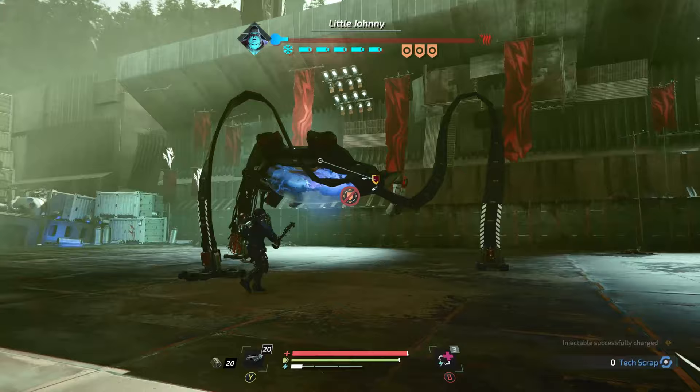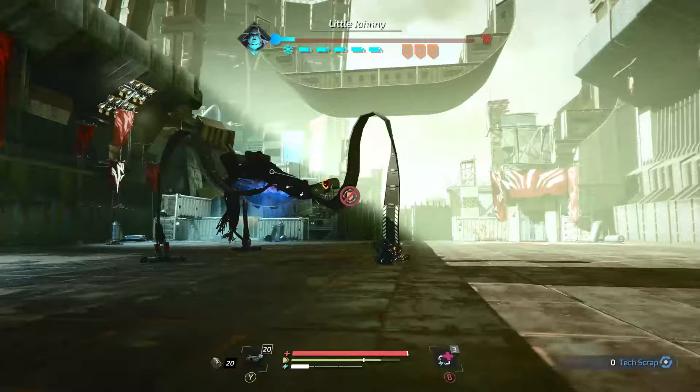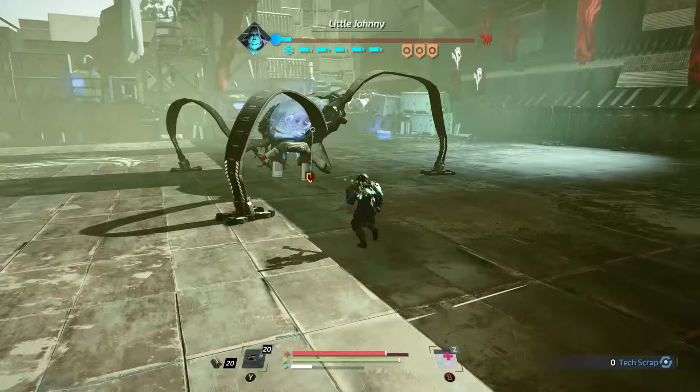The five parts you need to destroy are the three legs and then two coolant tanks in the front of his body behind his arms. The first things I'm going to go for are the coolant tanks, because those require a little bit more precision than the other parts, but you can do this in any order you want.